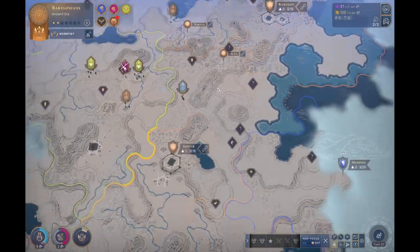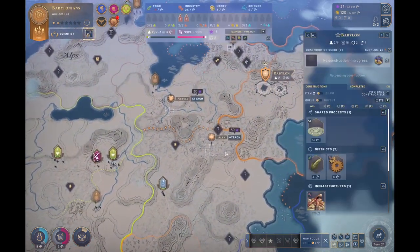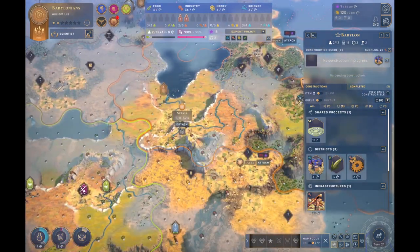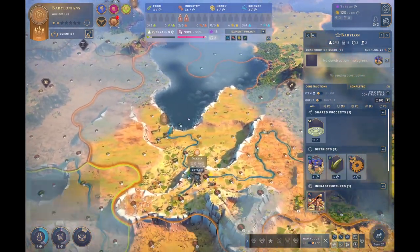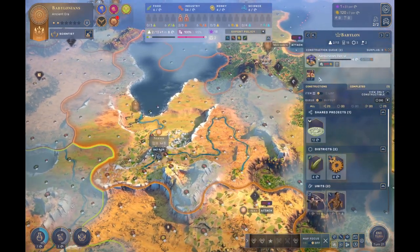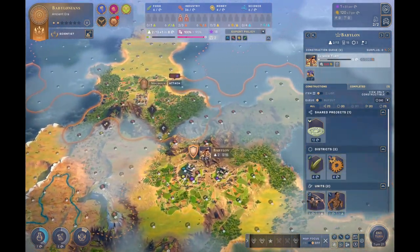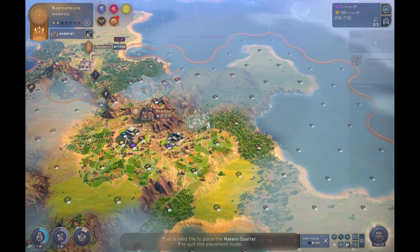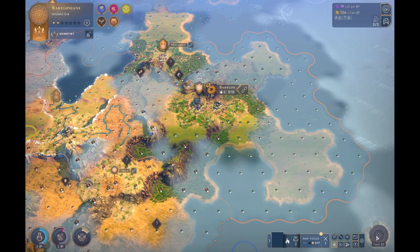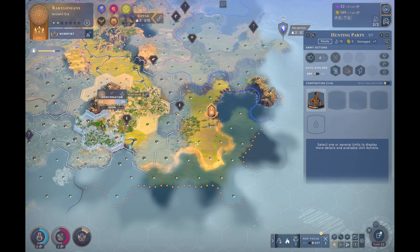Demand that they pay for attacking me. They broke their treaty, so they're probably going to go to war with us. The Egyptians demand a territory — I'm going to say no because we already killed three of their scouts. So we're getting boxed in, but we're the Babylonians, so we can work with this. First things first, I want to get my Harsim attached. And I'm going to attach Alia to Sipar as well.